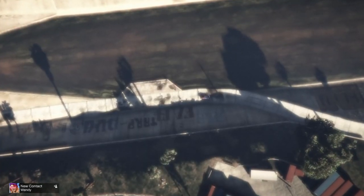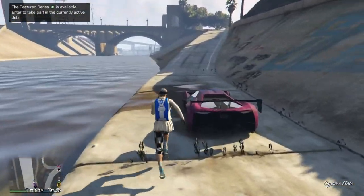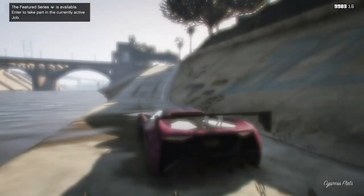Once you have loaded into GTA Online, since you had last location on, you'll spawn back over here by the time trial. Go ahead and hop in your vehicle and head over to the nearest clothing store so you can save this sick new modded checkerboard outfit.